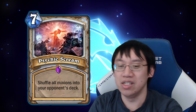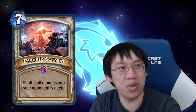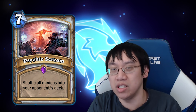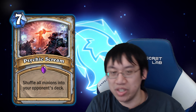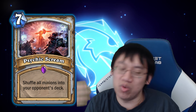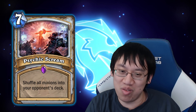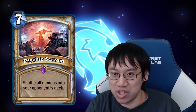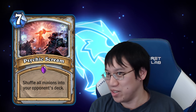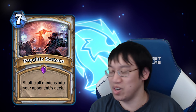For Priest: Psychic Scream. Psychic Scream is perhaps the best AoE card we have seen, with the only drawback that the stuff goes back to your opponent's deck — but it does not activate Deathrattles. A 7-mana hard clear of the board without even triggering Deathrattles was insane. All Control Priests ran it, all combo decks ran it to survive. There's actually a major benefit that things go back to your opponent's deck — you could shuffle a bunch of 1/1 tokens in there, so their card draw would get nullified.